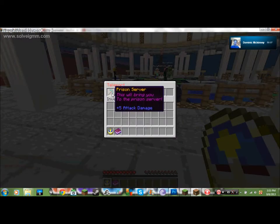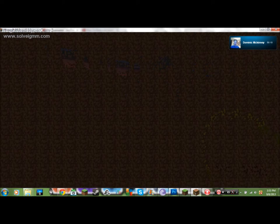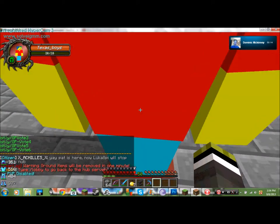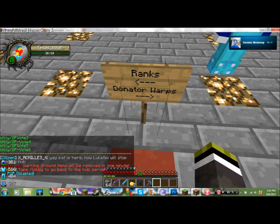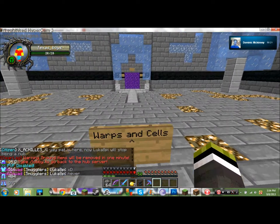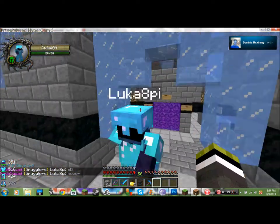To get in, you right-click with the clock and click prison server. Once you go in, you'll notice these signs, ranks, and warps. Those are donator warps if you want to donate, those are ranks, and those are the cells. Whenever you rank up, you can go into a different cell — the cell of your rank.